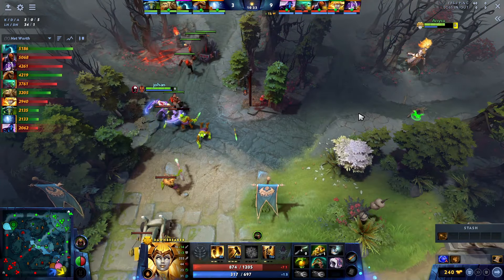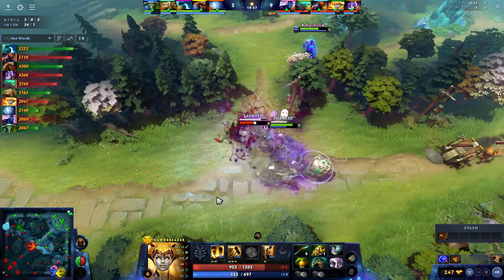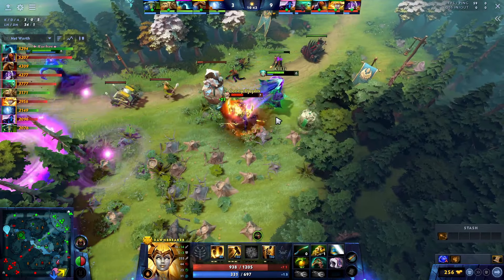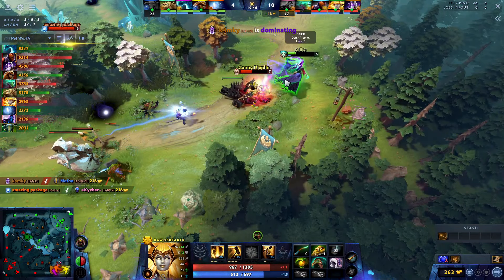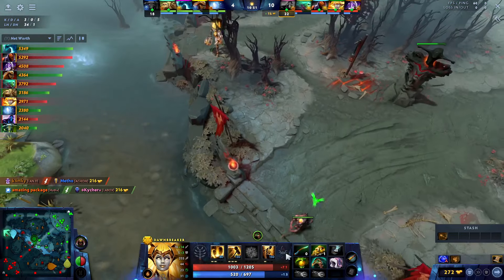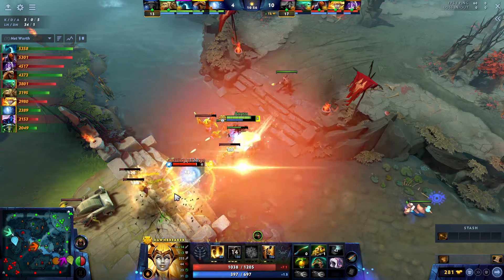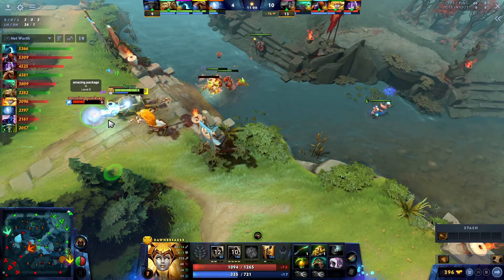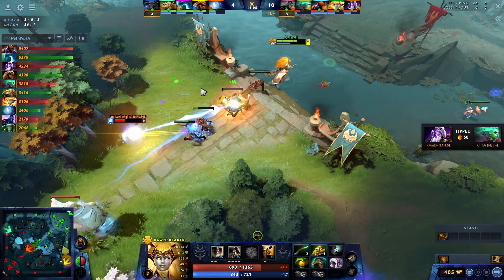My goal right now is to get the Holy Locket as soon as possible. Holy Locket is such an incredible item on Dawnbreaker — the amount of heal you can put out with your ultimate is insane. Here I'm checking if I'm needed in the fight but I feel like they don't need my help right now. Lifestealer used his ultimate and is running away. So basically what I want to do is pressure the free lane — there's a solo Io here. I'm not scared of Io at all. As long as Io is just solo I can run at this guy and he can't do anything.